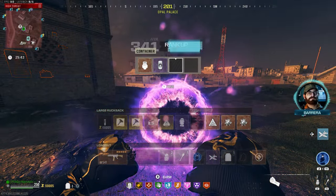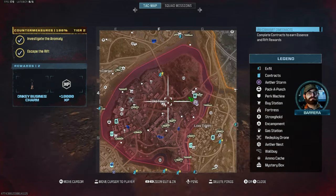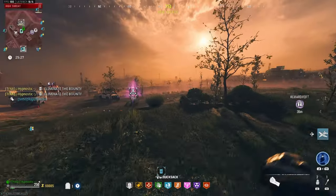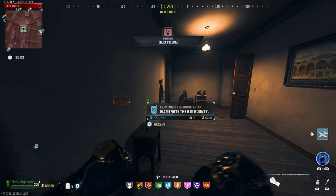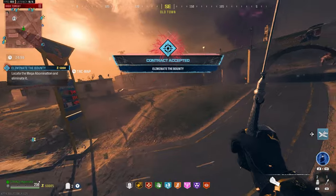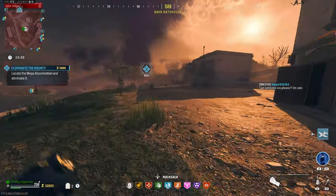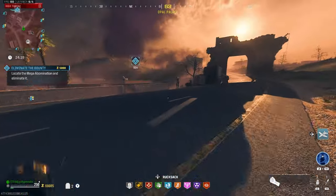Hitting the buy station to grab a few Kazimirs. Another bounty contract appeared — it's a Mega, and it's close to the portal. We might head to the Dark Aether after this one since we have a good amount of essence. We still need to buy a few Kazimirs but the buy station is right next to the portal, so we're good.